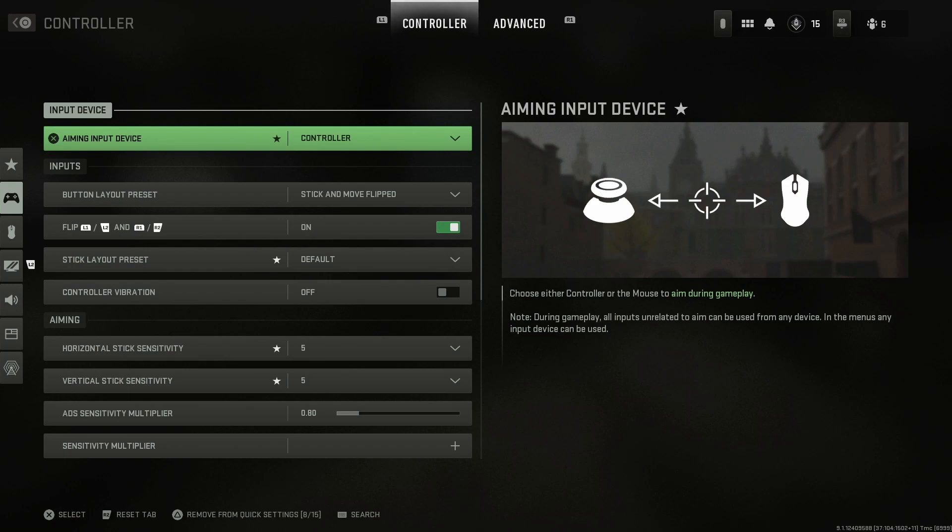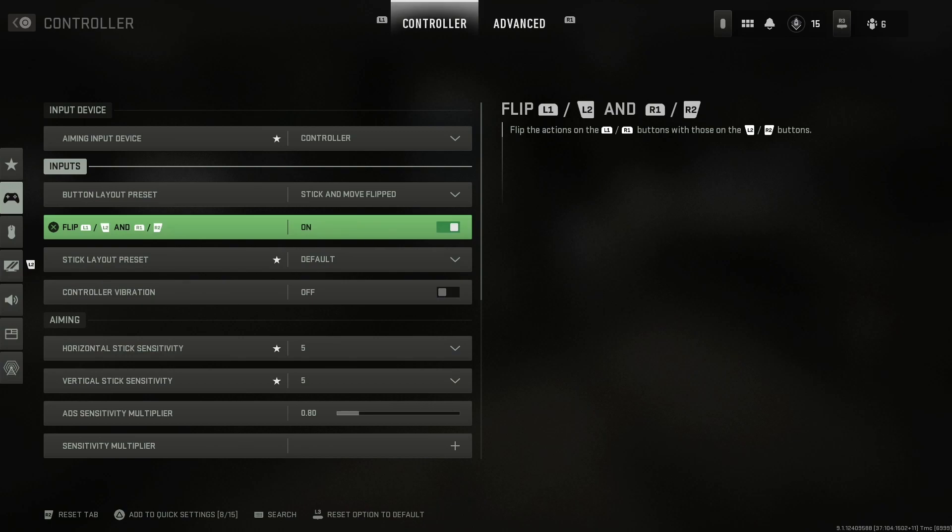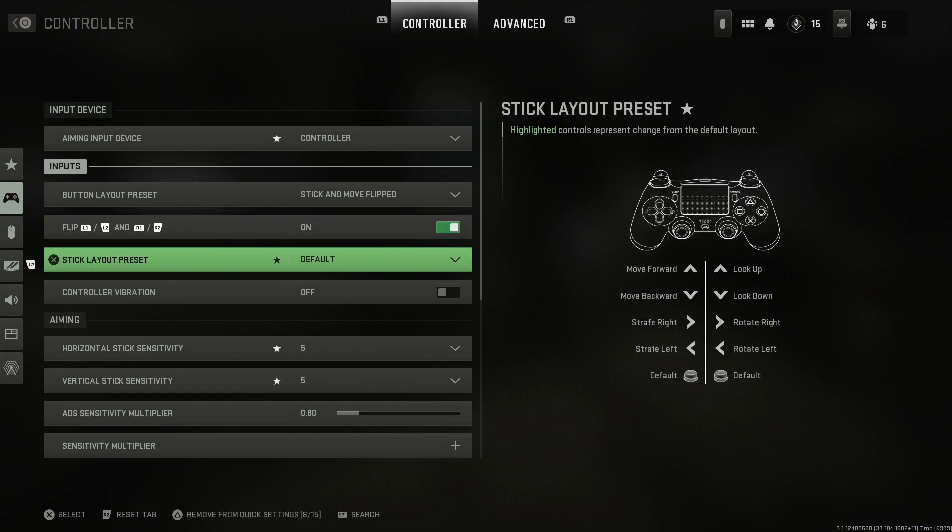First things first: input device and aiming input device are obviously set to controller. For button layout preset, I suggest going with stick and move flipped. I have back buttons, so with stick and move flipped, my right analog stick push-in will jump and mantle. My melee is X. Flipping it is better because you have less of a pull to aim and shoot, giving better response time — you're using your top bumpers instead of your triggers.